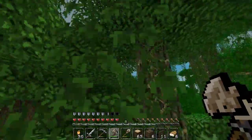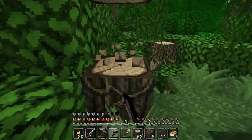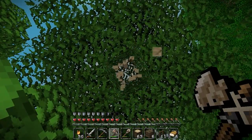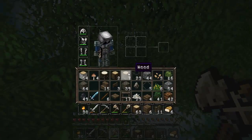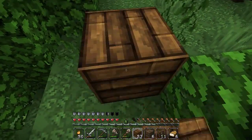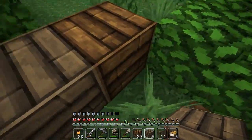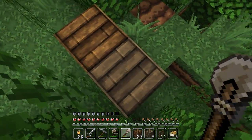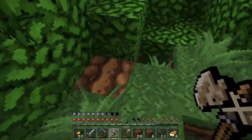I need to head to the jungle. Oh, there's a jungle tree right here — a small jungle tree. I'll just take this one out. Oh, there's vines on it. Do I have shears? No. Screw it, I'm going to take the jungle wood. All this jungle wood's got dead vines on it — it's properly jungley. Let me look at the wood and hopefully get some saplings.